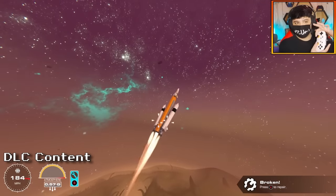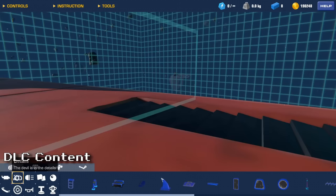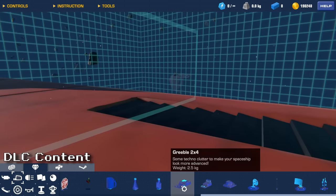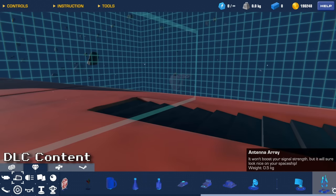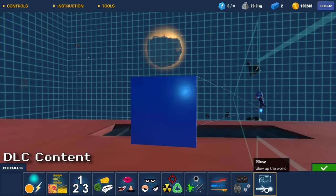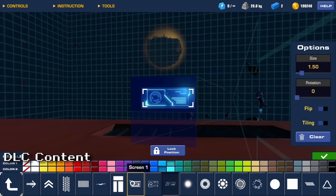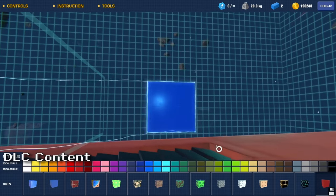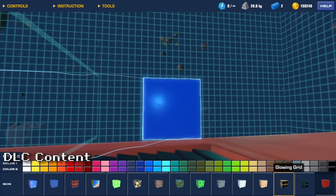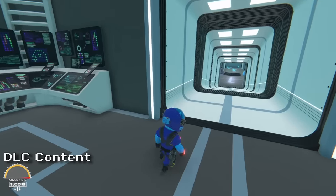The other DLC blocks are the greebles, found in the accessories and details tab — awesome space themed parts that bring extra life to your creation. Also included in the DLC is a brand new decal set with cool space themed decals that can glow, as well as two new block textures: a glowing grid texture and a hexagon texture.